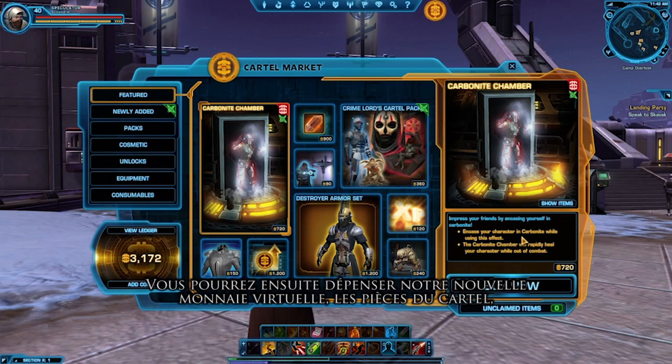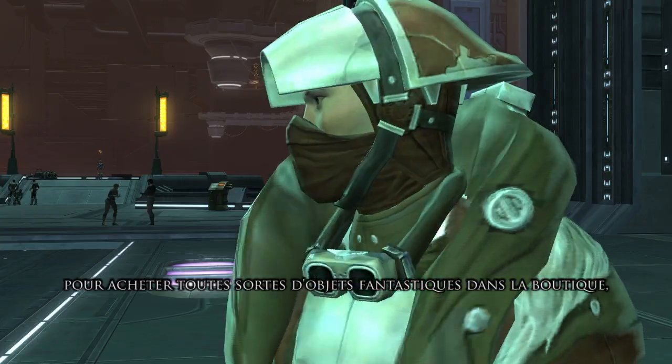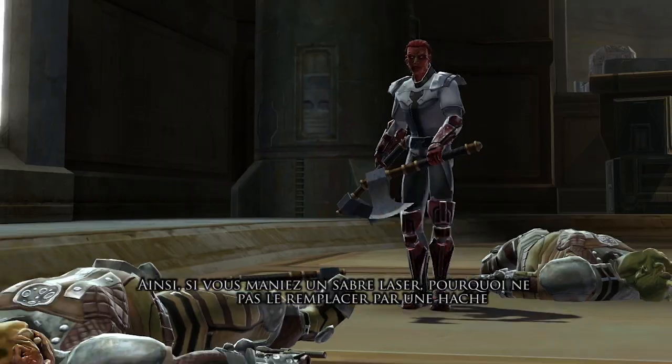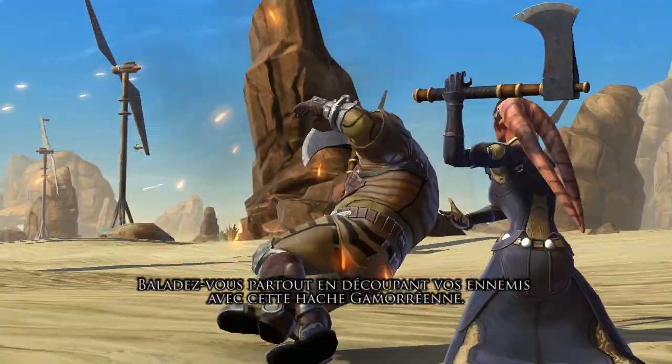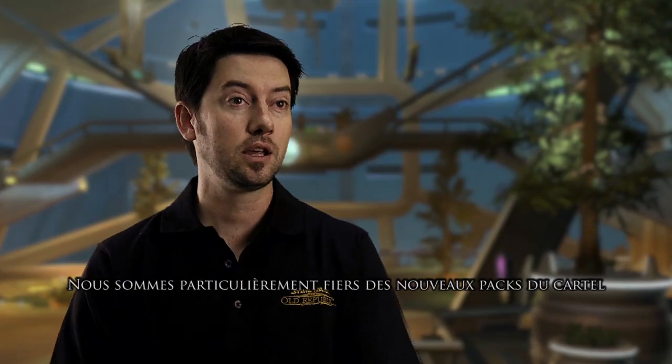You're then able to spend our new virtual currency called cartel coins, and you can purchase all kinds of fantastic items in the store, like the Gamorrean Axe. So if you're a lightsaber wielder, you can now replace your lightsaber with an axe, run around, and be hacking on your foes with a Gamorrean Axe. And in particular, we're excited about our new cartel packs.